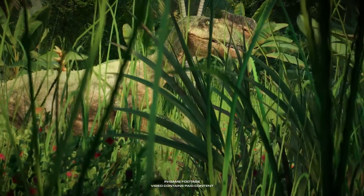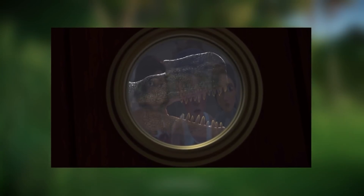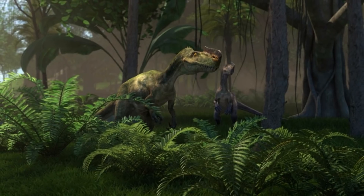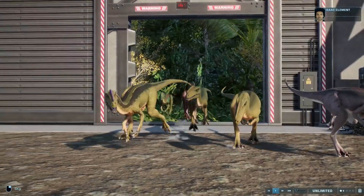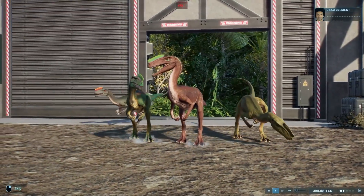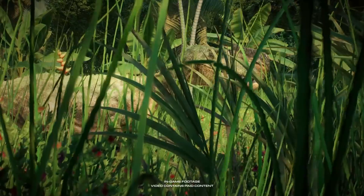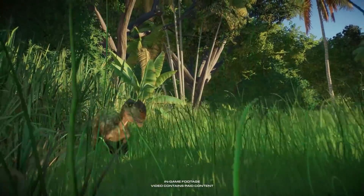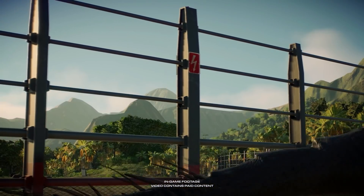We're also getting the Monolophosaurus, which were part of what I think was one of the best scenes in the whole series, and I really love seeing this dinosaur make an official appearance in the franchise. Superficially they have a lot in common with the Proceratosaurus, but design-wise they are definitely different enough to make it worth having both. The Monolophosaurus is one of only two new species in this dinosaur pack, along with the Scorpius Rex of course.